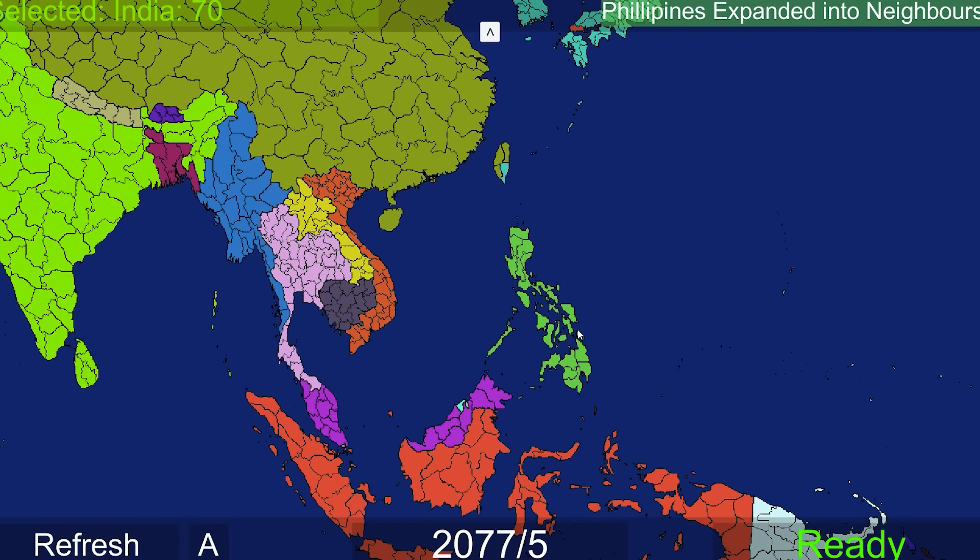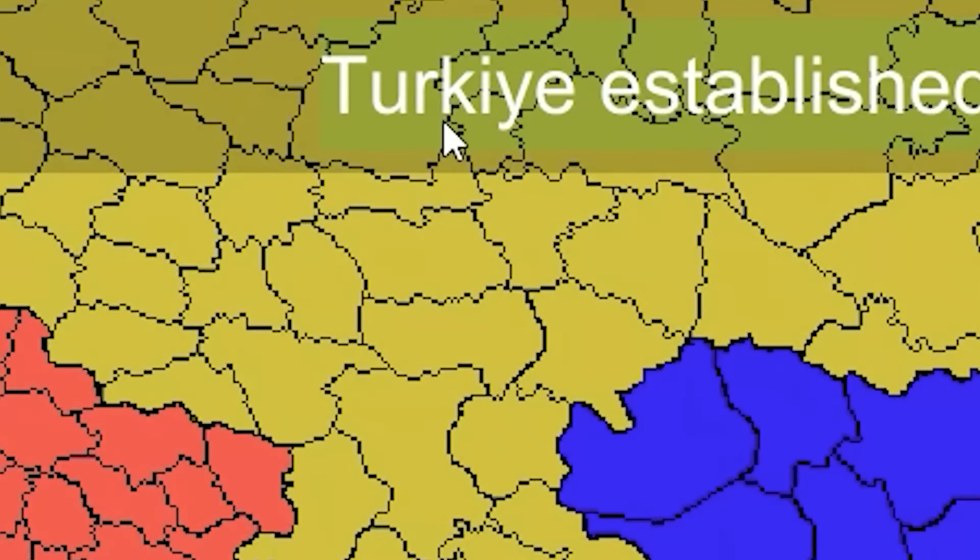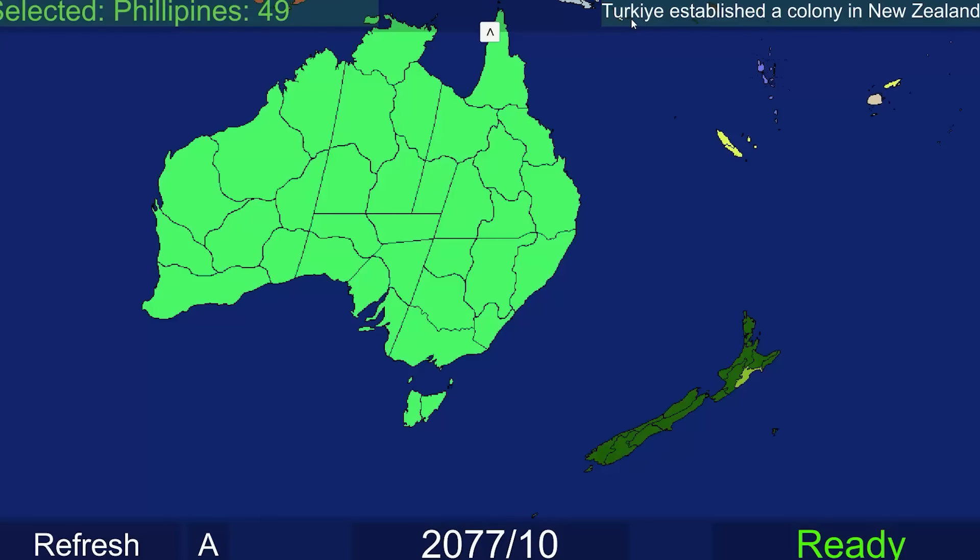Philippines have expanded into neighbors - they're using the updated spelling. Turkey established a colony in New Zealand. This is giving me some EU4 vibes when the Mamluks of Egypt colonize Australia, sometimes New Zealand too. Indonesia now has a colony in Vietnam - a very small one, but they're establishing colonies everywhere. India is attempting to take back Bangladesh slowly.